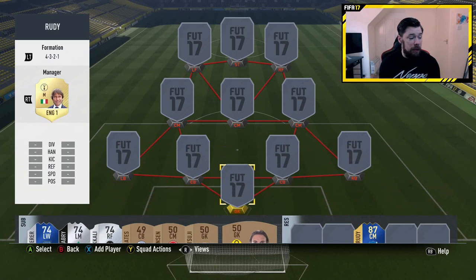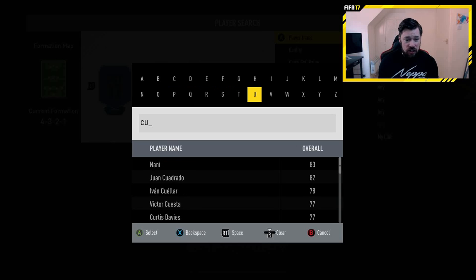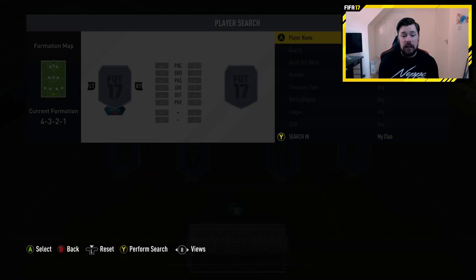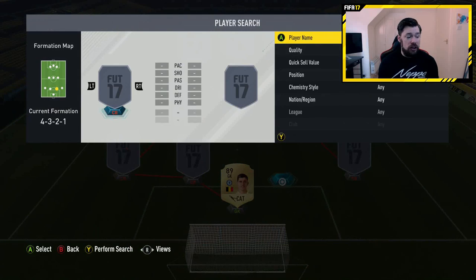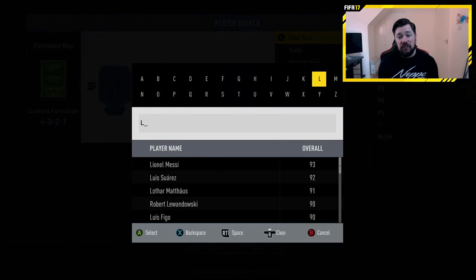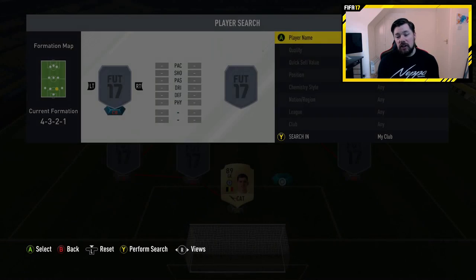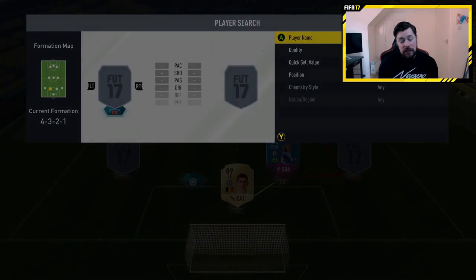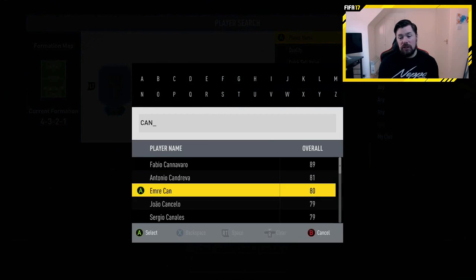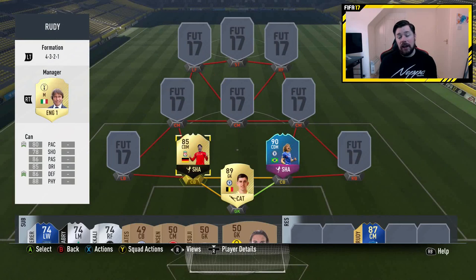The rest of the main team: I've gone for a Premier League team. I just really enjoy the EPL teams. I have Courtois in net. Going through the defence first — my defence is not something you might usually expect to see. I've got the SBC David Luiz and also the in-form Emery Chan in defence, making up my two centre-backs.